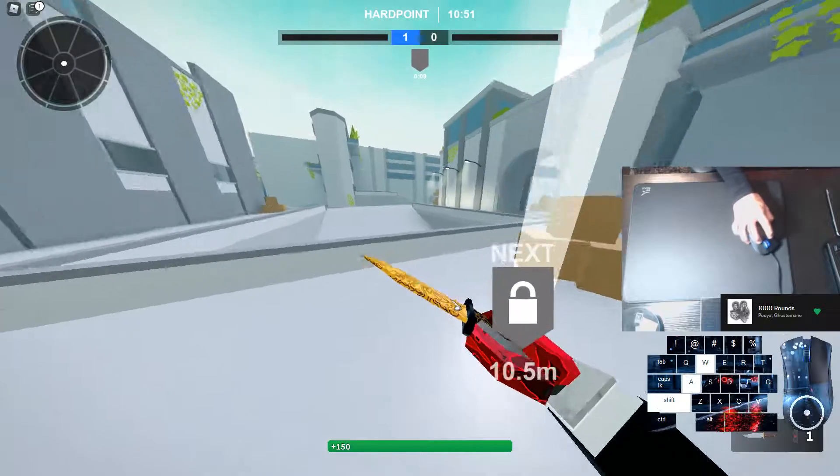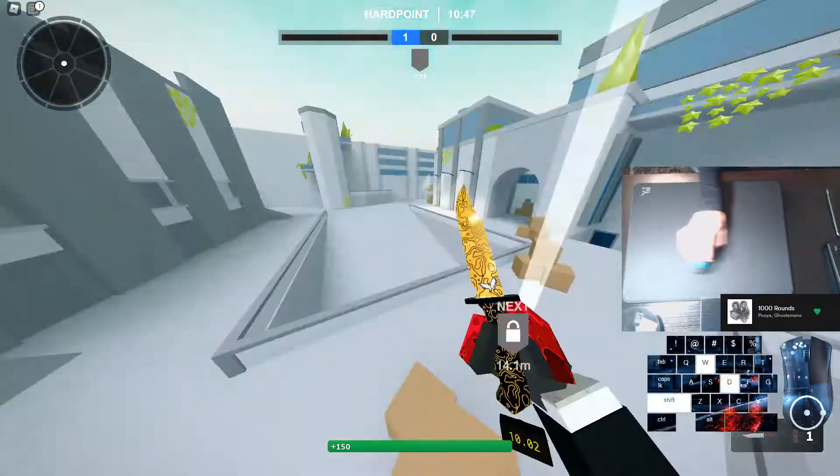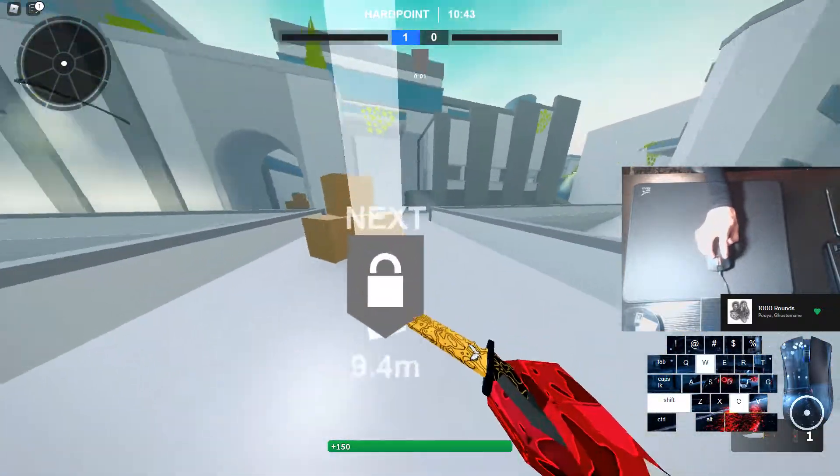Once you get more comfortable with it, you can time it with your slide. Something like this — basically all I'm doing is sliding, proning, and then doing the super jump input.